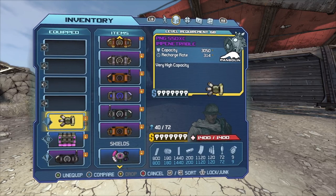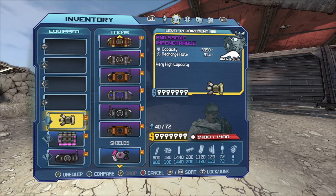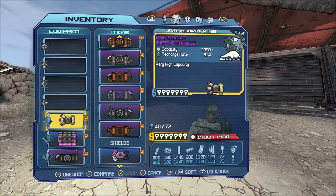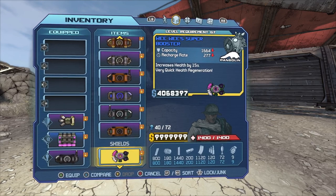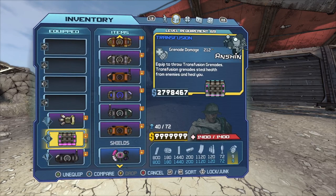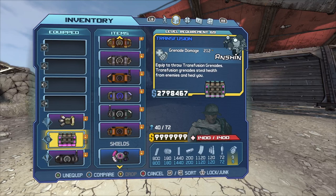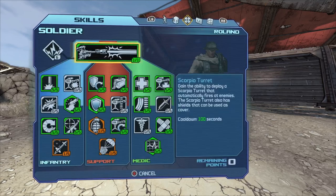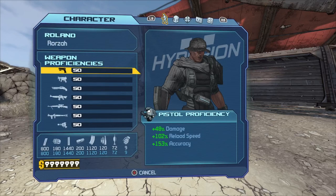For shields I've got this purple one, but you can find a better one called the Iron Clay — it's quite rare and will be linked in the description. I've also got the Wee Wee's Super Booster and a Transfusion grenade just for the health regeneration.